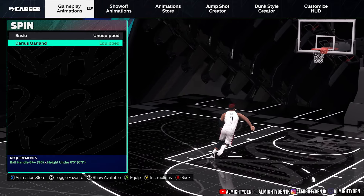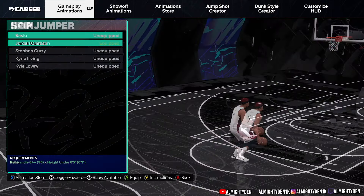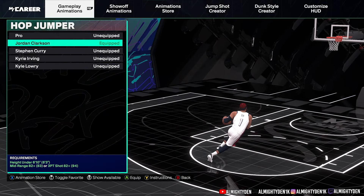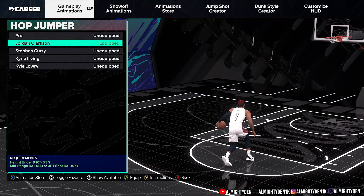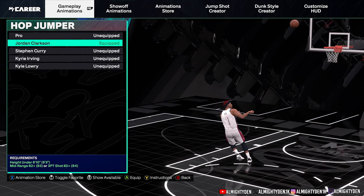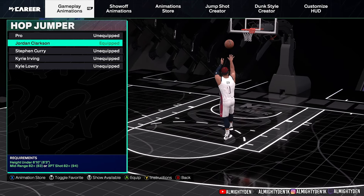Now for my spin move, I have Darius Garland equipped, but you can trigger it with other spin moves as well. For my hop jumper I am still using Jordan Clarkson — I like this for dribble moves only. I don't really shoot off my hop jumper but it is a very fire move to add for dribbling and cancelling. You only need an 82 mid-range or 82 three-point shot to get it.